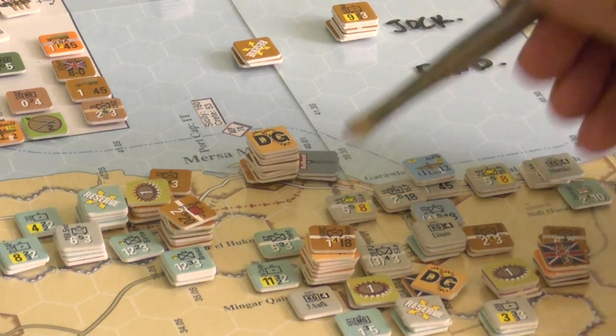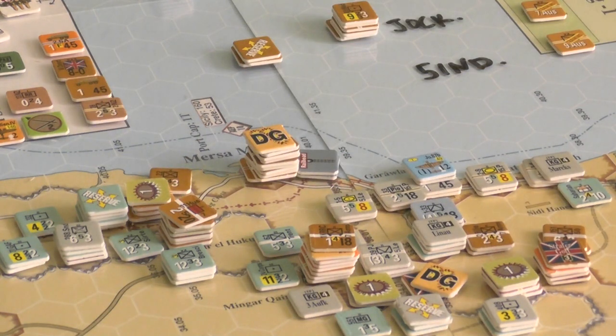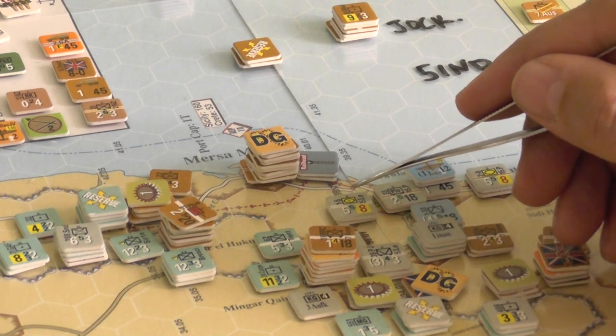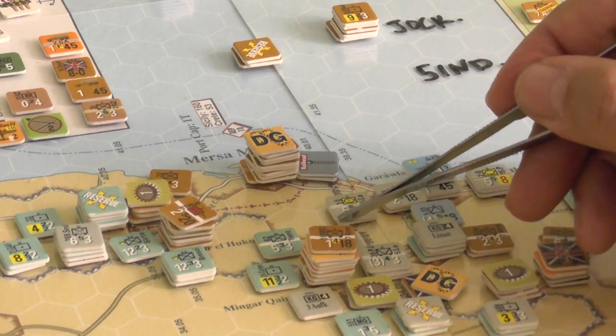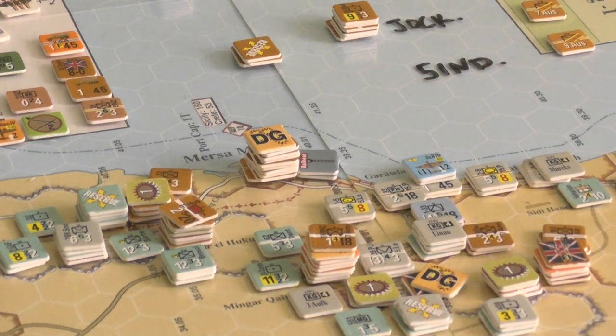I would have to have control of this hex. There was a monster stack — the 5th Indian had three brigades there, two of which were reduced, and all of them were DG'd. So it ended up not being that terrible and risky an attack. I only had the two regiments stacked together to fight with since I'd already moved the others. We rolled in with 20 factors and put the hurt on those guys, forcing them to take a two-hex retreat and a step loss. They may as well retreat because they would have had to take two additional steps in losses otherwise.